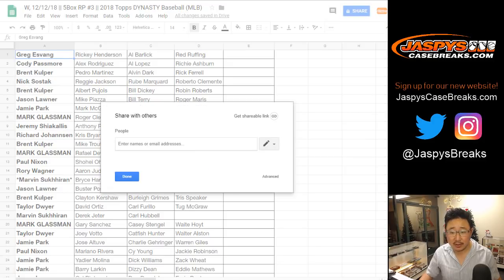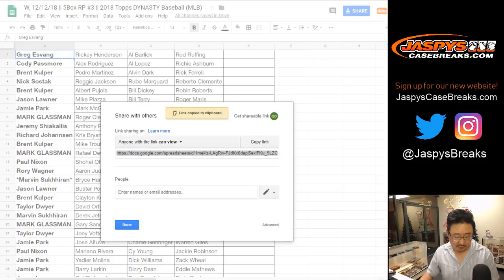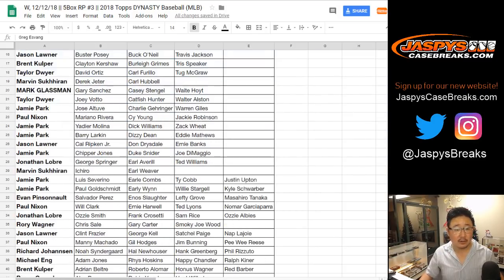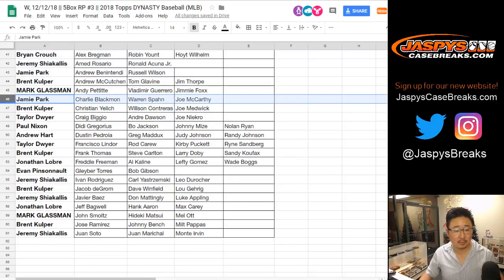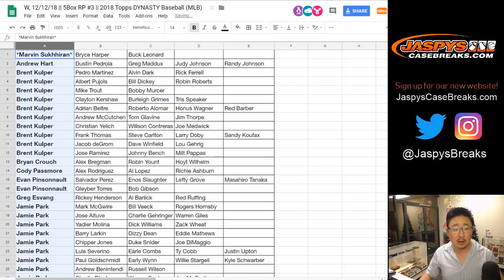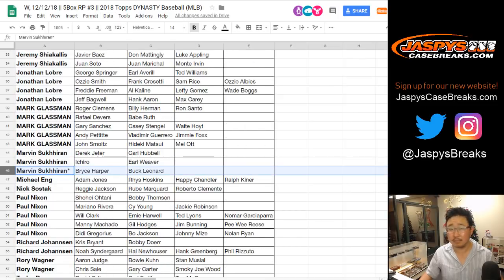Here's what I'll do — let's share this. Anyone with a link can view. So if you're watching live, you can click that link in the chat and access that list right there. There are those folks. Marvin, your last one — Mojo, Buck Leonard, Bryce Harper. Recorded on video. Now let's sort by your first name, Column A. There you go. You can see it randomized and sorted correctly.